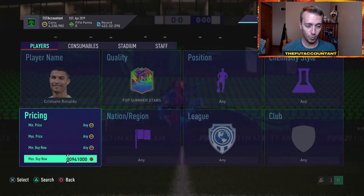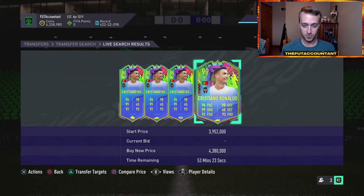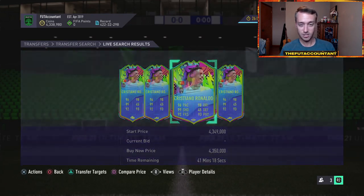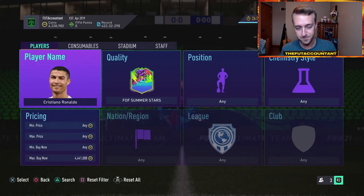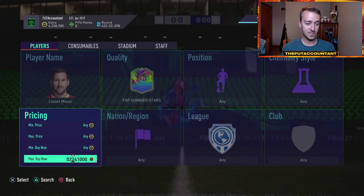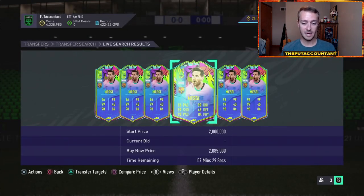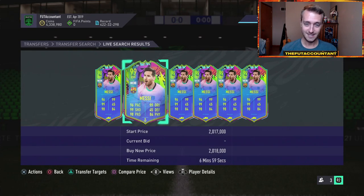I logged onto my FIFA Ultimate Team and saw Cristiano Ronaldo at 4.35 million — I literally have enough coins to buy this Ronaldo. That is insane. Yesterday this guy was 5.7 million and I wasn't thinking I could afford him. Messi has dropped off massively too. Just an unbelievable amount of price drops. I really think it's all due to supply — the Kimmich SBC didn't cause this panic. It's literally just supply from preview packs.